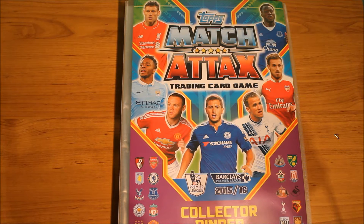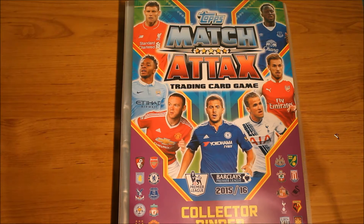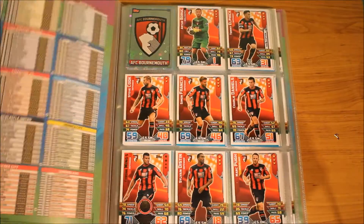Hey guys, it's the Kid with a Lisp and today I have a much-wanted binder update. I just finished opening the very last packet of the Master Tax booster box and I pulled five of the Kais I needed. I also got Shmidlin Away Kit in one of them, which was really good. So that Shmidlin card finished my Away Kit.